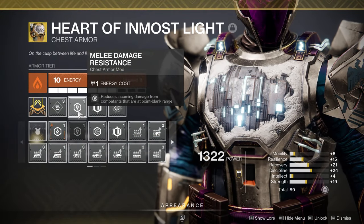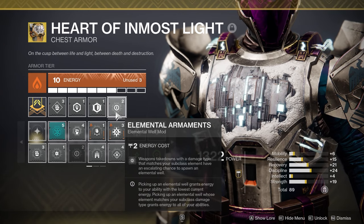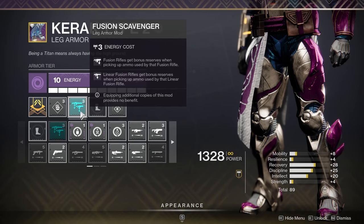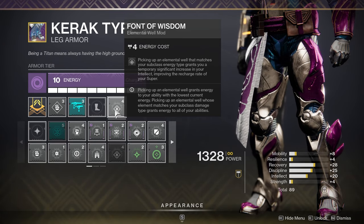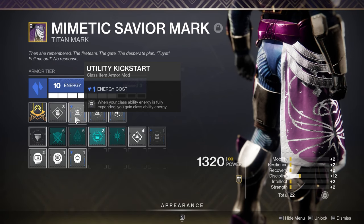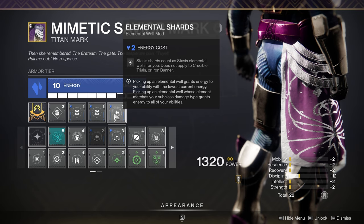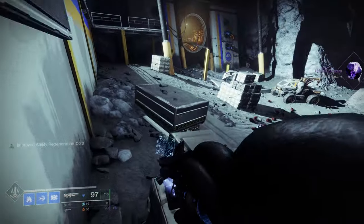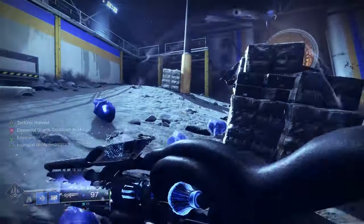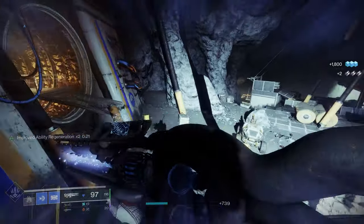For Chest Armor mods I have a couple of Resistance mods, and in my Combat Mod slot I have Elemental Armaments, which gives Ager's Scepter kills a chance to generate a Stasis Elemental Well. In my Legs I have Fusion Scavenger for Linear Fusion Rifle ammo, and Font of Wisdom as my Elemental Well mod — picking up a Stasis Elemental Well grants a boost to Intellect, amounting to Tier 10 Intellect for 30 seconds. Lastly, in my Class Item I have two Utility Kickstart mods so using my Titan Barricade regens some Barricade energy back, and Elemental Shards so the Stasis Shards count as Stasis Elemental Wells. Picking those up gives me Tier 10 Intellect for 30 seconds from Font of Wisdom and a little extra Super Energy from Well of Potency.